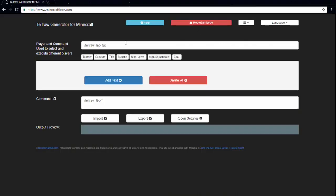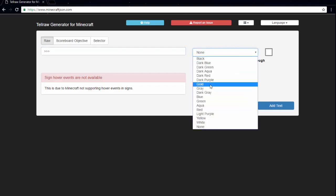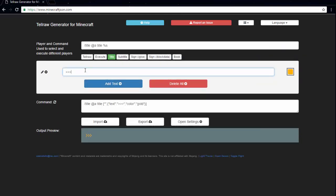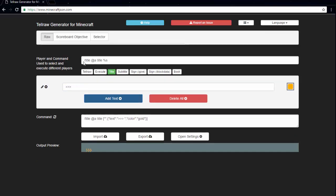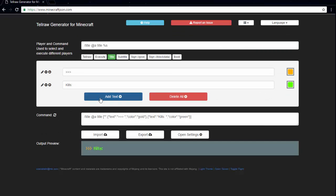So here we are on minecraftjason.com. You want to click this tab right here which is title, or you could use a different generator, whatever you want. You're just going to click add text and you're going to pick — I'm just going to do some little effects — three little lines and I'm going to make them gold. And then I'm going to add the text kills, let's make it look nice. Let's add another one that says kills and we'll make it green. And then what you want to do is add a space after the word that you put after the colons — that way the number won't be attached to the colons.